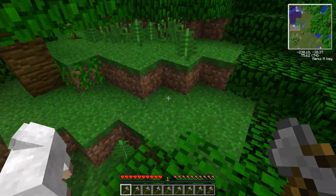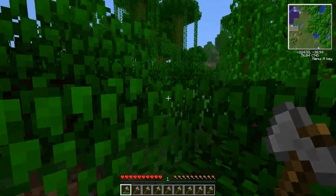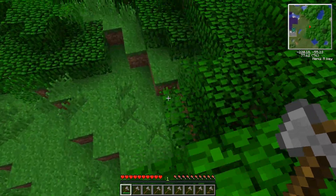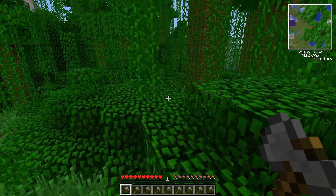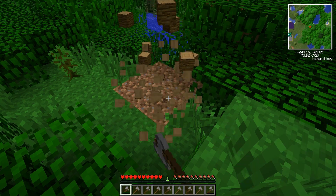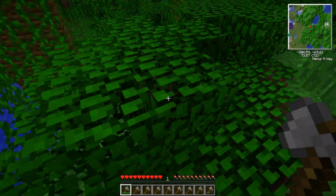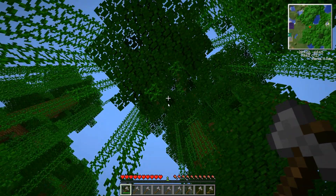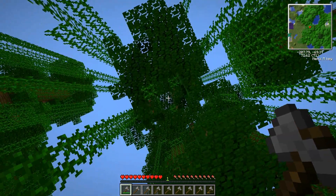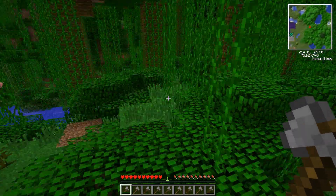I also have Tree Capitator on. Some people prefer to turn this off, and the main reason is that with Industrial Craft you have the chainsaw — an advanced piece of equipment that does the same thing as the Tree Capitator mod. Also with jungle biomes, it chops down the entire full-size 2x2 jungle tree. I just got 79 logs and that's not even all of it — there we go, 80. So it's a little bit overpowered in jungle biomes, which I happen to spawn in.